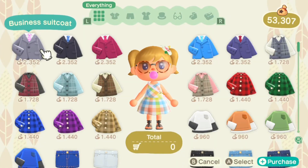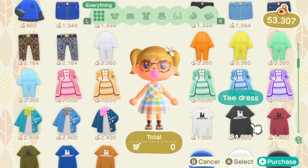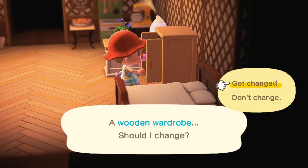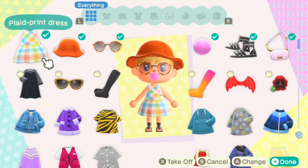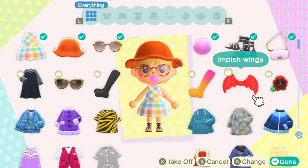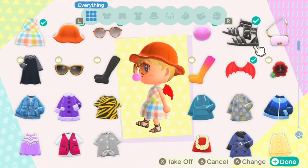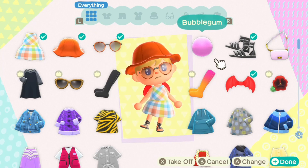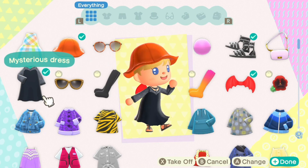Let's see what the Able Sisters has. They might have some Halloween stuff — oh, they have like a dress! I've decided I think I have some Halloween stuff at my house, so let's see if I have anything cool. Oh, I've got these wings — those are Halloween-y! And I should take off my bubblegum and my other stuff.